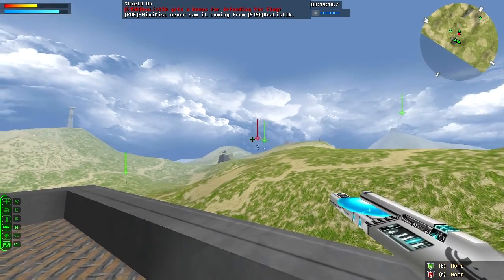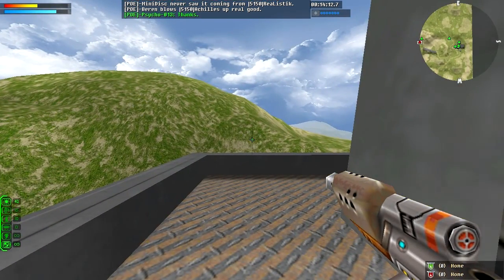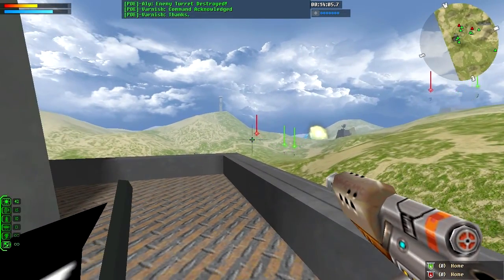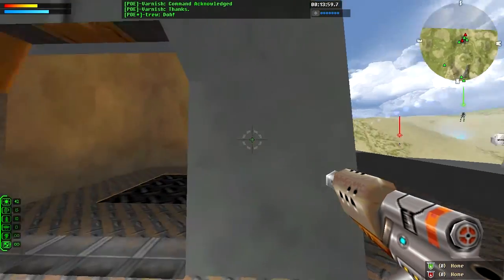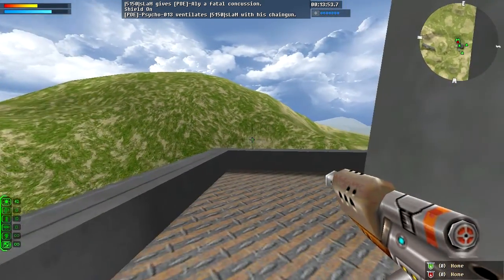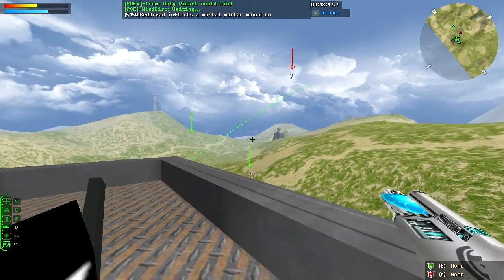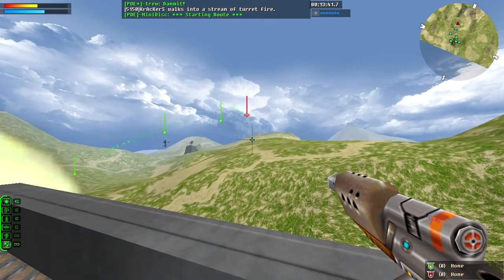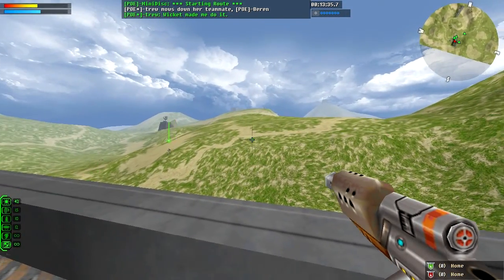Poe appears to have maybe only one or two flag defenders — one of them is the heavy on flag, Charon. He's doing a great job staying alive, only went down once or twice, and no real flag attempts. 5150's defense is up and running — got their rocket turret up, turrets in the base. 5150 just got inside the Poe base — the Poe base has been mutilated. Actually, the Poe base is back up; the generator is up. Inventory stations are down but the gens are up.